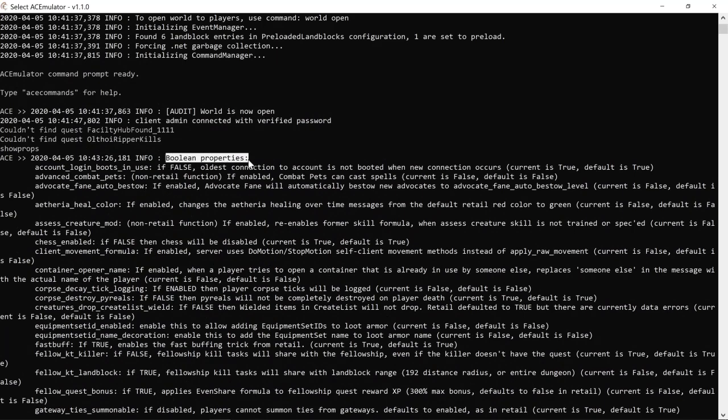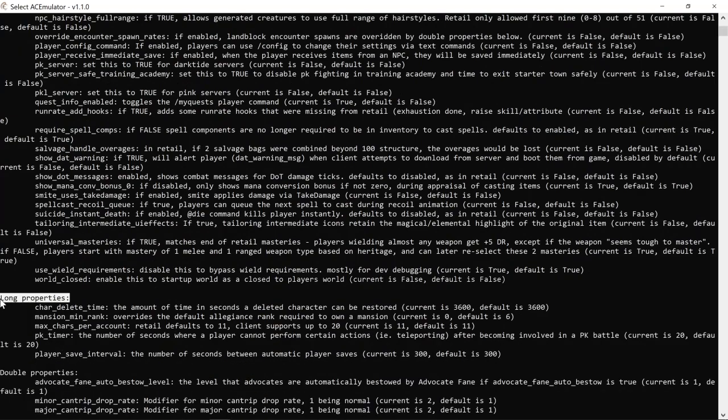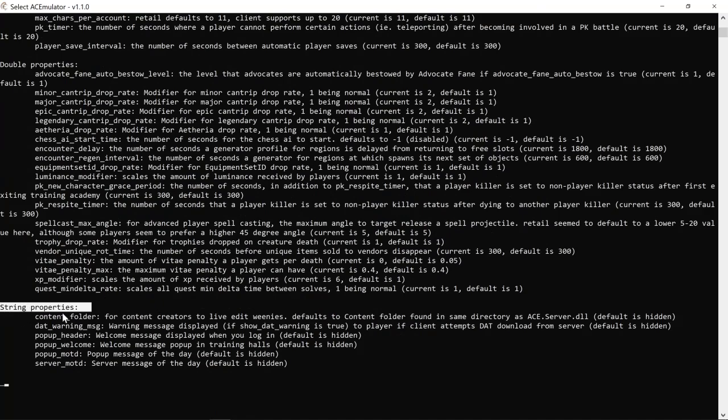So you've got your boolean properties here, you've got your long properties, double properties, and last but not least your string properties.